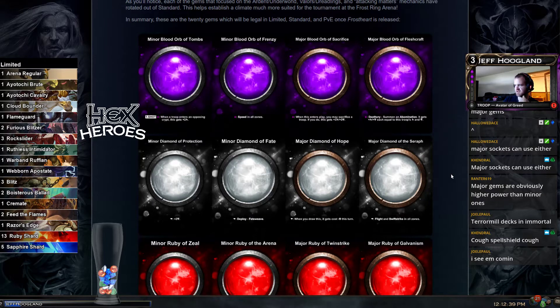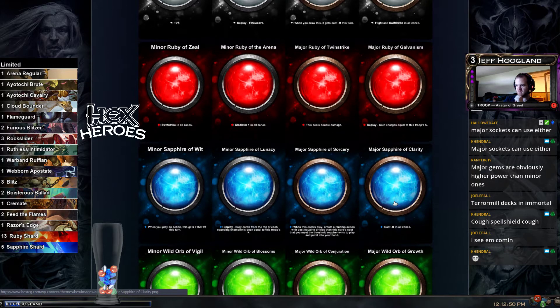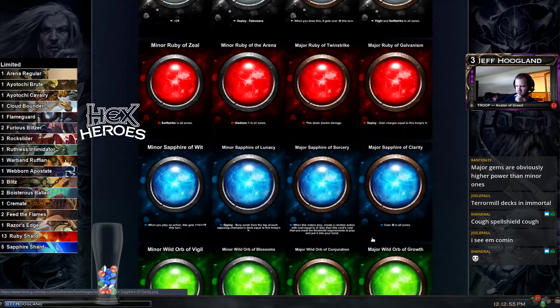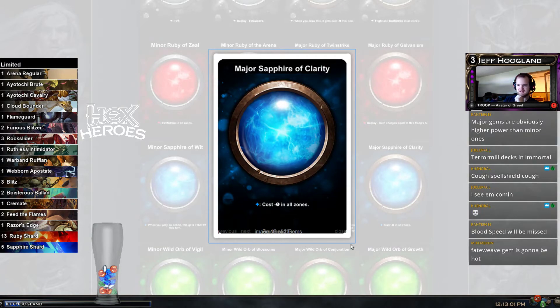It's interesting that hope is going to exist at the same time as the clarity gem. I feel like this clarity gem is probably going to be better than dark heart in the control deck, and then hope for the sapphire diamond control deck. If there's a sapphire diamond deck, clarity seems like it's probably going to be better.